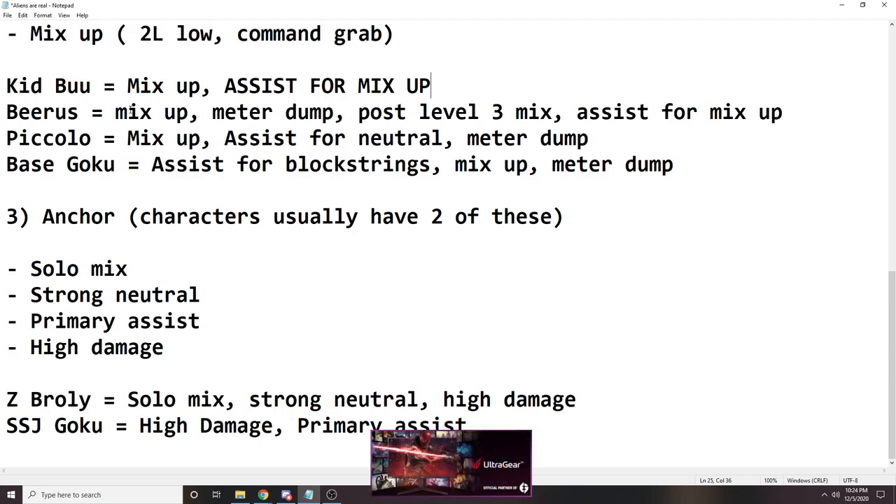Beerus is actually my favorite mid character. I think about Beerus and Piccolo the most. Beerus has mix-up, he has a level 2 so you can spend a lot of meter, he has post level 3 mix — which admittedly I don't know how to do so I won't show — and his assist is also good for mix-ups as well.